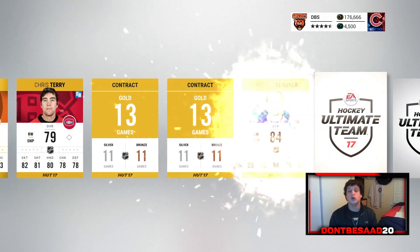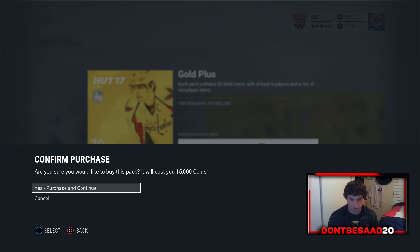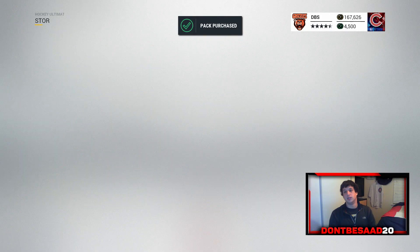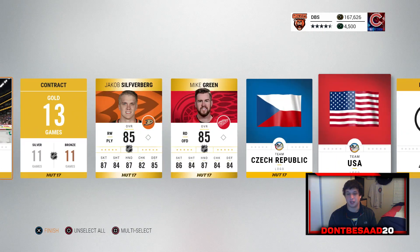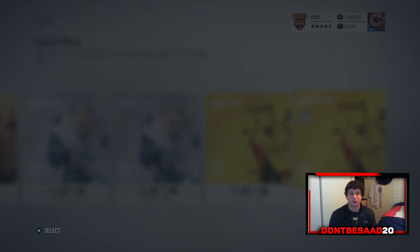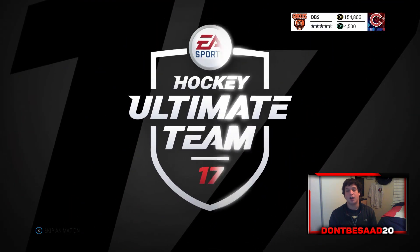We get Cam Talbot. All right, let's open up some 15k packs with coins here and see if we can get anything decent. We'll go down to 100k — we'll open up 50k worth of packs and see if we can get anything decent here. I doubt we will, but hey, it's worth a shot. Mike Green and Silverberg in our first one. At least we can say we pulled a special card — granted, it was a Team of the Week with a weak Brad Richardson, but hey, it's better than nothing I guess.